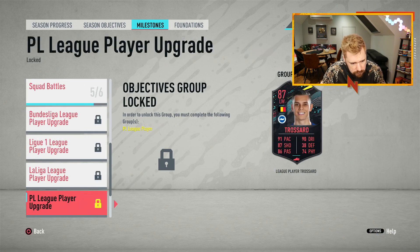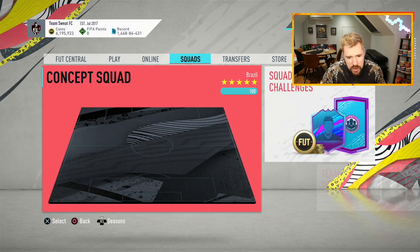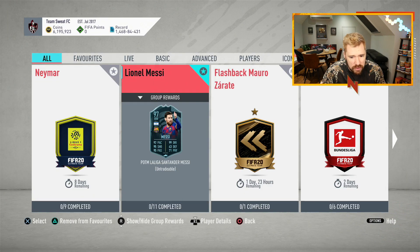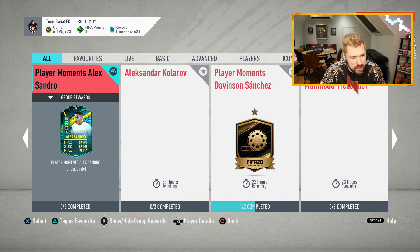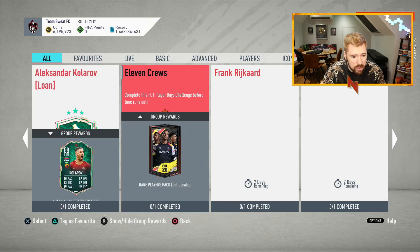That seems to be it for the season objectives - there's only about three days left on the season anyway. And milestones - why bother, am I right? So as we go into the SBC section, we have got nothing new for the time being. Colafer Sanchez, Trezeguet still there, Colafer 11 Crews.